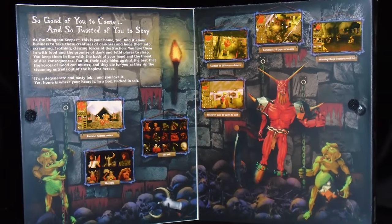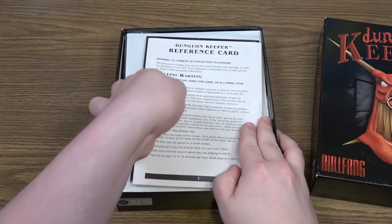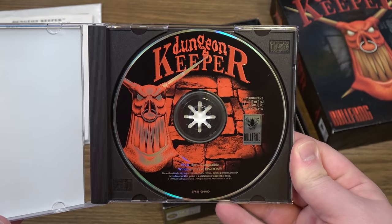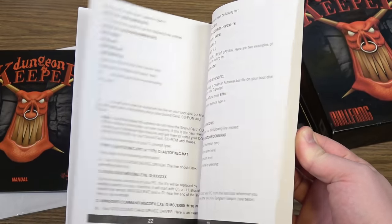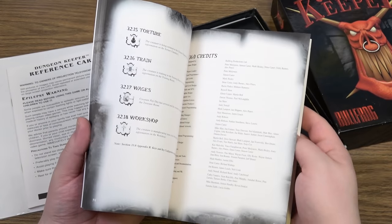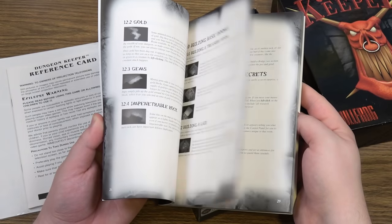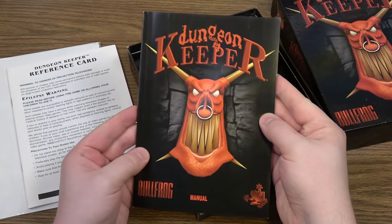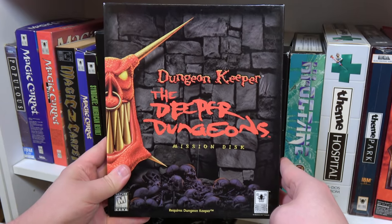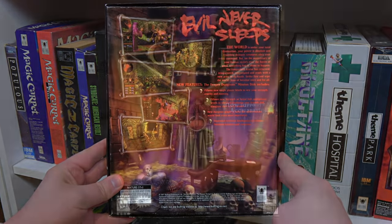Unfortunately mine doesn't have the gatefold cover from that one, but everyone dies in the end. Inside the box is another story, with one of those super classy centered cardboard cutouts for the jewel case. The game disc itself is pretty excellent on its own. Then you get to the reference card — I don't even know how they call this a card, it's 30 pages long. Then there's the manual, which is a beefy 78 pages of instructional bliss. All black and white, but all great information going into more than enough detail about every detail of the game. And don't forget the Deeper Dungeons Mission Disc, an expansion featuring 30 more challenging levels, graphical and AI adjustments, and was later sold together with the original game as Dungeon Keeper Gold.